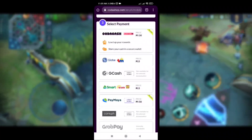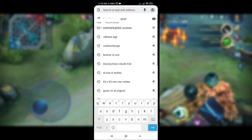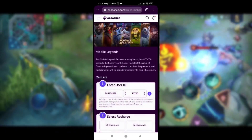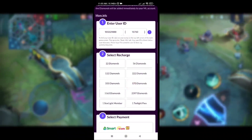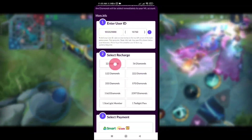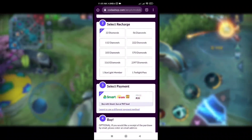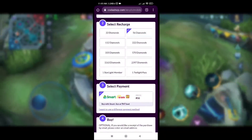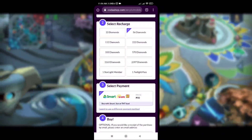Ilalagay ko na lang yung link niya sa pinned comment. Pindutin nyo na lang yun para mapunta kayo. Ito yung napupuntahan kapag pinindutin yung link na yun — dito sa page na to. Lalagay niya lang yung MLID at server ID nyo, tapos mamimili kayo ng diamonds kung magkano ba. Halimbawa 22 diamonds lang — 22 diamonds is equal to 20 pesos. 56 diamonds, 50 pesos. So parang normal pa rin siya, tulad pa rin siya ng presyo dati.